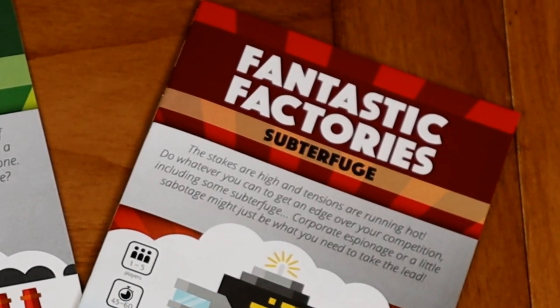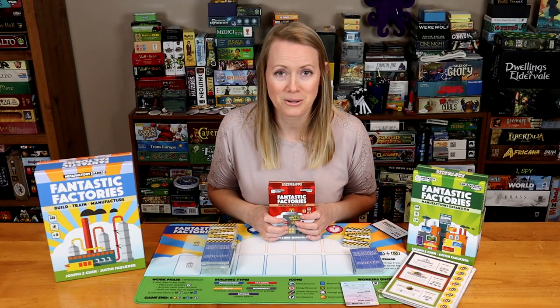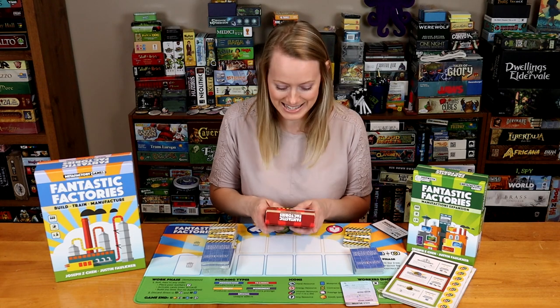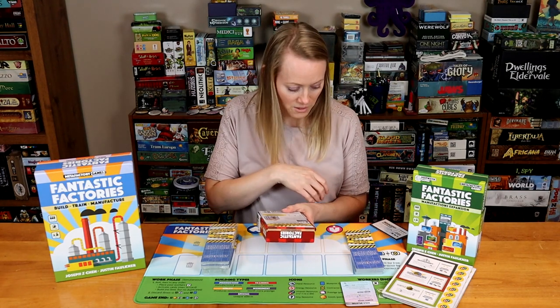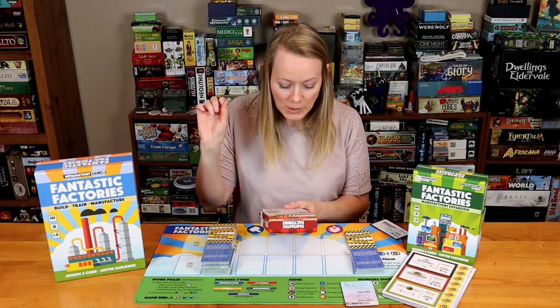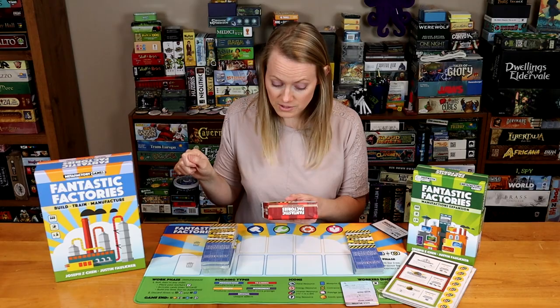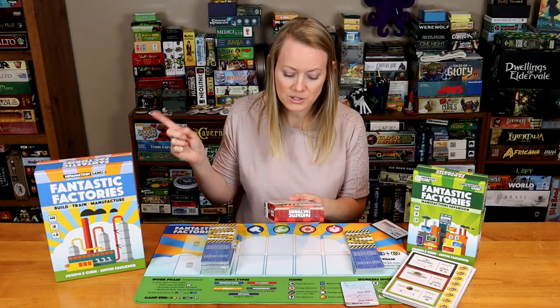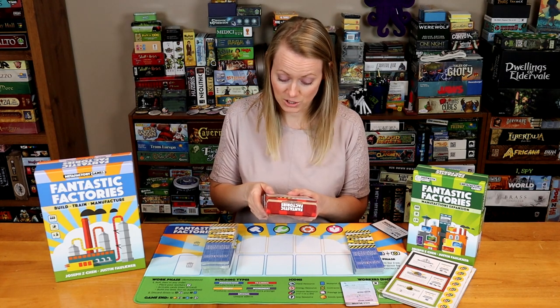The Subterfuge box says: the stakes are high, intentions are running hot — do whatever you can to get an edge over your competition, including some subterfuge. It looks like you get new blueprints and contractors, plus a way to directly interact with other players by stealing resources, cards, and even workers. So there's sabotage here.